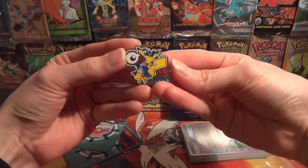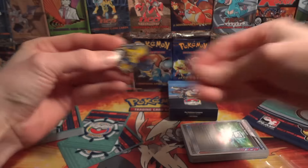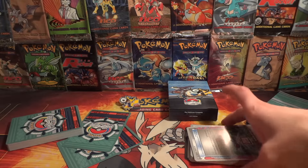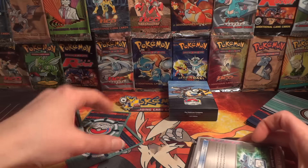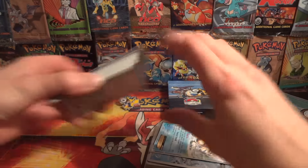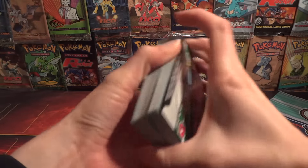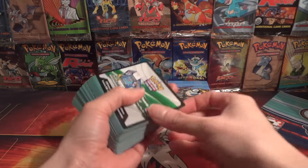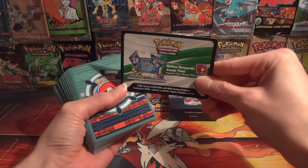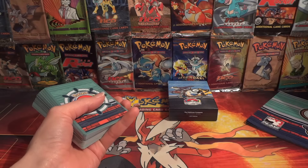That is available for trade or sale if anyone is interested, as well as the booklet and this cool little pin. I am opening up all four decks, so we are going to have four deck boxes, booklets, and pins. I will be keeping the decks though — I like to take the old decks to tournaments, it's kind of fun to play old formats. The code card is also going to be available. I don't believe you get the entire deck with the code — I believe you just get sleeves and maybe a coin or something like that.